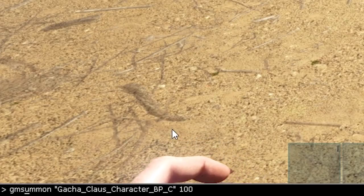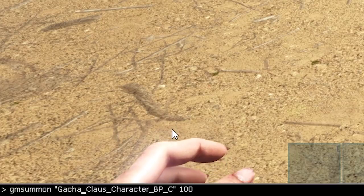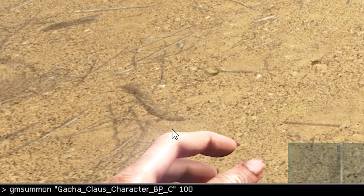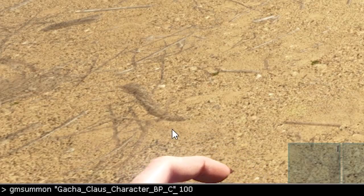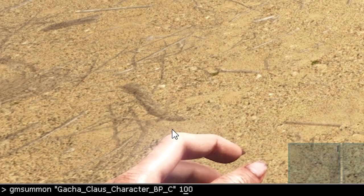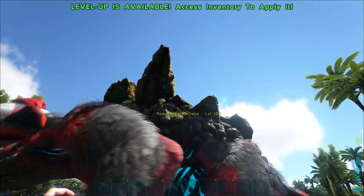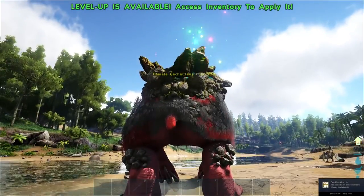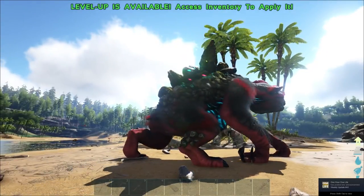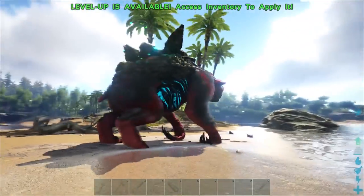Finally, we have the Gacha Claws, and the command is: GMSummon quotation marks Gacha_Claws_Character_BP_C close quotation marks, then a space and the level number — in my case I put level 100. These guys are not going to spawn in tamed even though you're using the GMSummon command, but you can force-tame them. I used GMSummon because I wanted to choose the level of the dino I was spawning in.